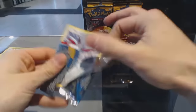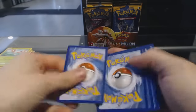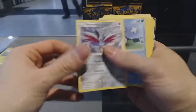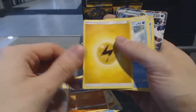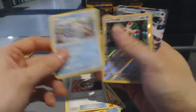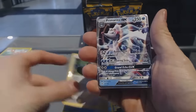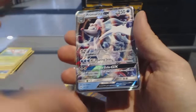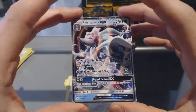Well, that pack just kind of exploded. Pack five: Skarmory, Polyweg, Sandygast, Eevee, Kribrawler, Energy, Polywhirl, Nestball, Araquanid, Reverse Holo Spinda. And there's something behind this — oh nice, a Primarina GX! There we go. Primarina GX — God, that's a gorgeous card.